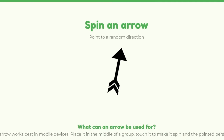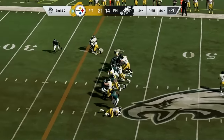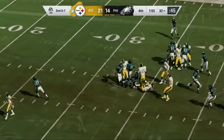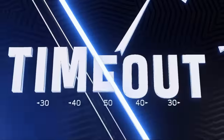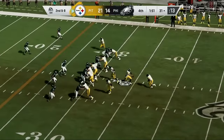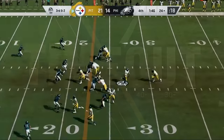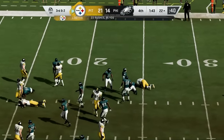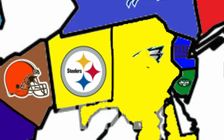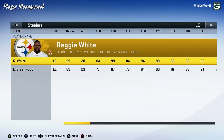Next up we have the Pittsburgh Steelers with a rich history, and once again Philadelphia is going to get tested. This time they find themselves down in the fourth quarter and just gave up a big run to Franco Harris. The Eagles use all their timeouts, but Jerome Bettis puts the game on ice. Third try's the charm when it comes to taking down Philadelphia, and Pittsburgh adds Reggie White to an already stacked defense. So Philadelphia, tested a lot early, finally does fall — and that's what happens when you're surrounded by a lot of teams.